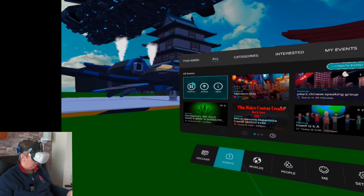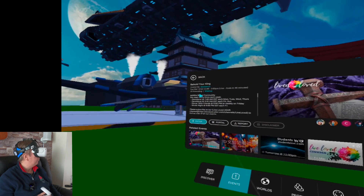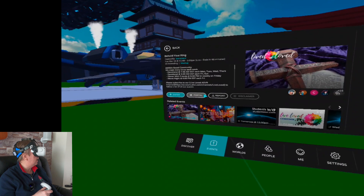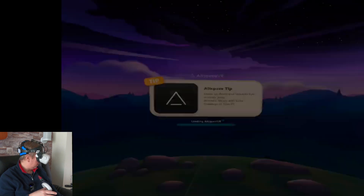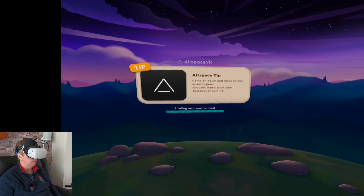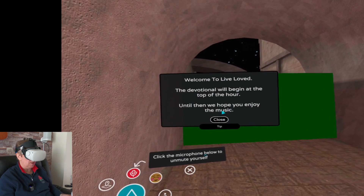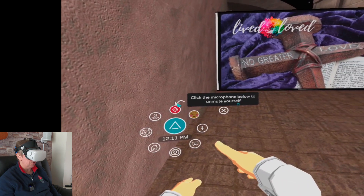What I'm going to do is just sneak into the event that's going on at the moment. It's a religious thing, but it's the only one available right now and there are 19 people in the room. I'm going to go in there just to give you an idea of what an actual event looks like. My microphone is muted so nobody can hear me. Bear in mind, each individual avatar that you see in there is an actual real person, either on a PC or in virtual reality.